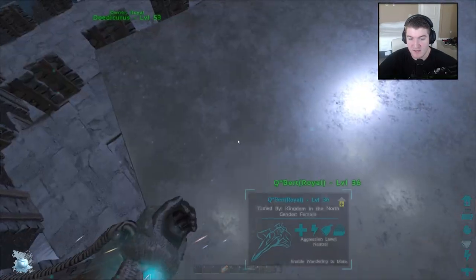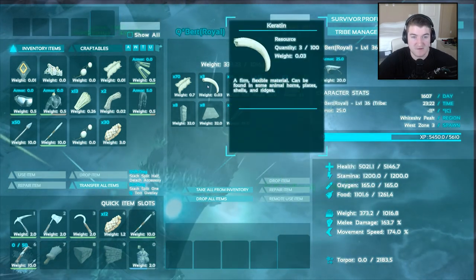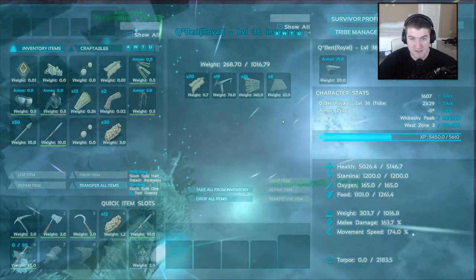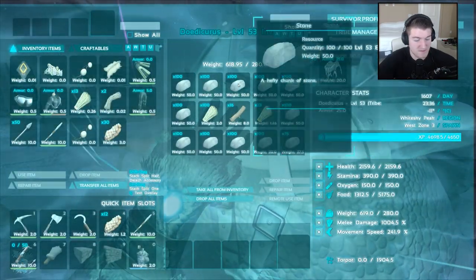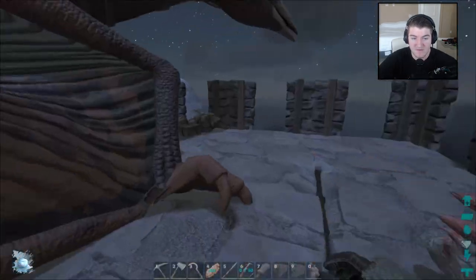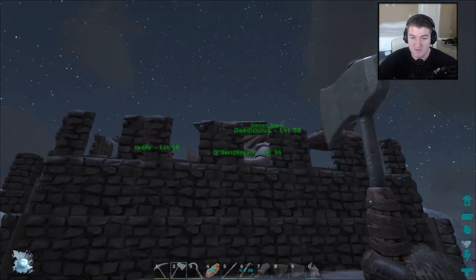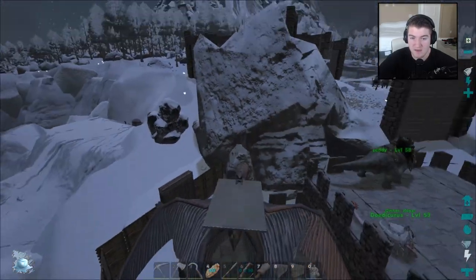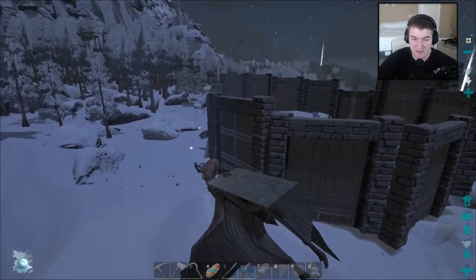I'm pretty much going to fully empty him out. I have some building supplies, but no foundations or anything — we can easily get some foundations when we get over there. Let me just drop the things I don't need. I don't need the pillars, I don't need the ladders. Actually let me make some foundations out of this, that's actually a really good idea. Because I want to make myself what I would call an incubation station — just a little house that has an elevator in the middle.